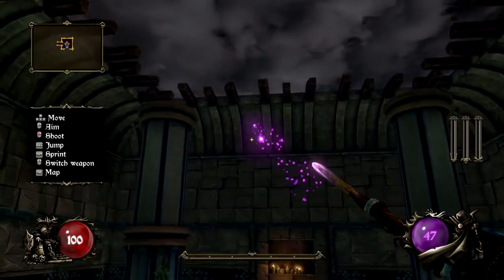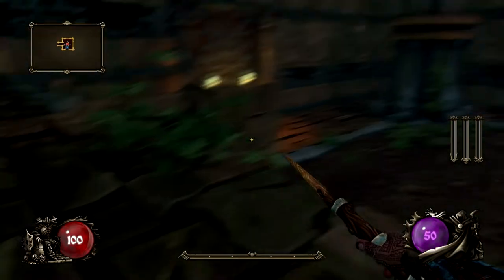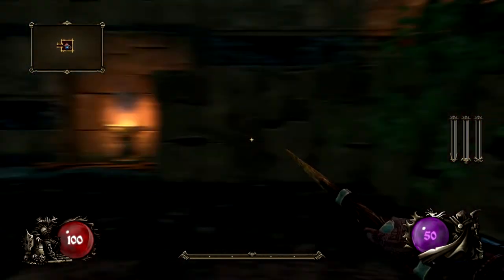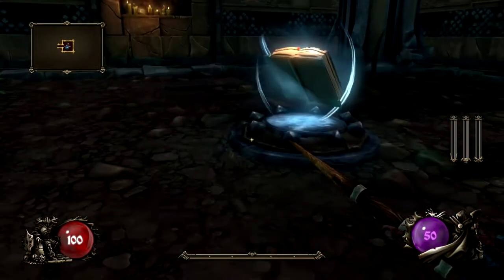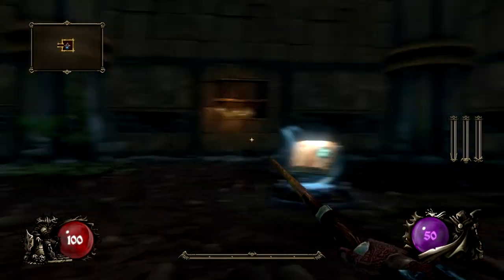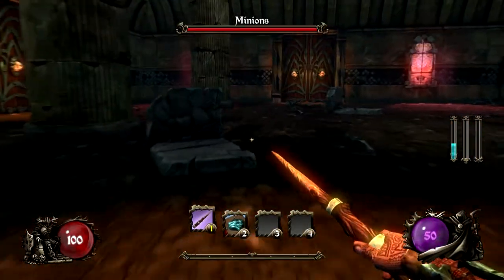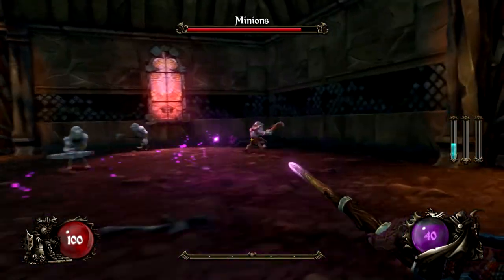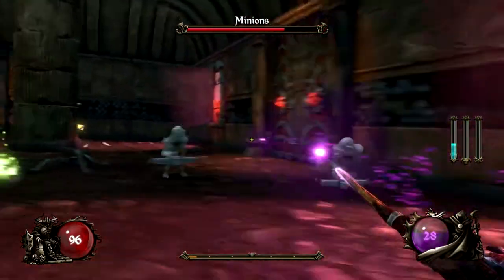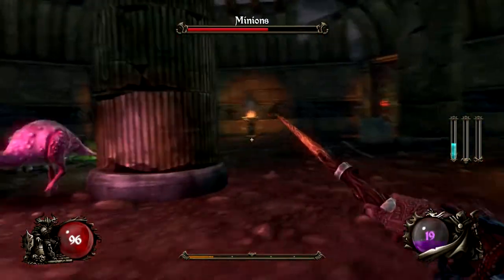They all start off the same — we begin in the Hall of Despair with a magic wand that you can shoot and it refreshes on its own. The other weapons use a mana pool, shown as three bars in the middle right of the screen. Those bars fill up with certain kinds of magic for certain weapons. For example, this blue one uses the blue bar — it works like a shotgun.